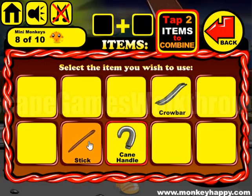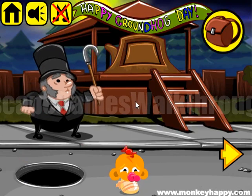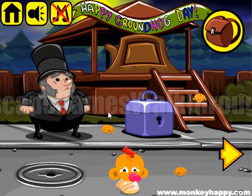Now let's attach this cane to the stick and give it to that man, so he knocks on the hole with the groundhog. And it starts over again, so it's a Groundhog Day theme.